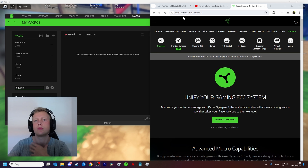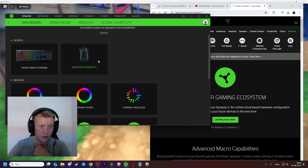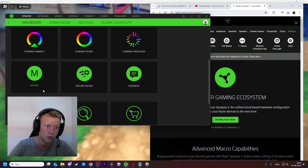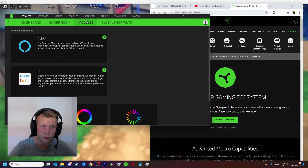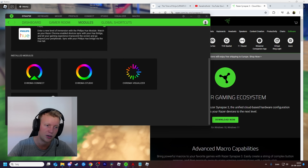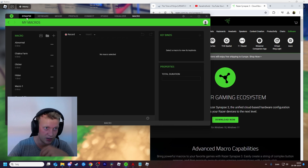What you want to do is go to Razer Synapse - I will link this in the description - and you just have to download it. Once you have it, all your devices are going to be shown here. If you scroll down, you want to go to Modules and here you can get the macro. Install the macro and once you have it you can see it over here.